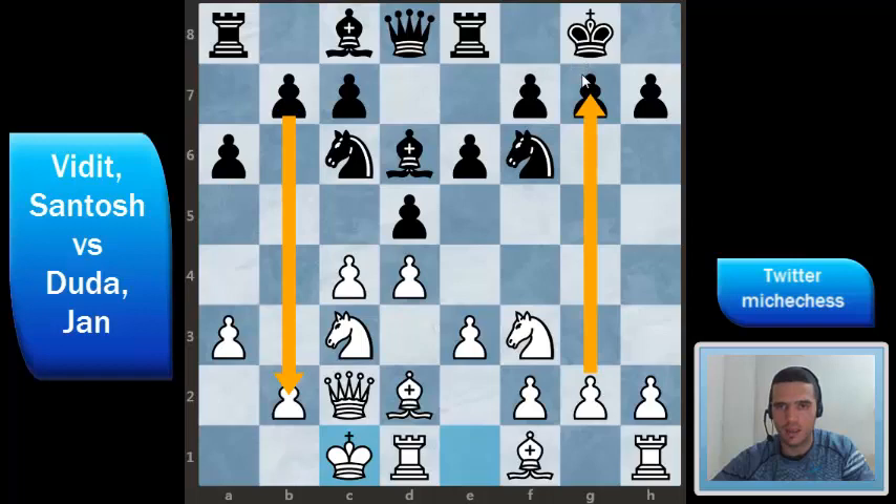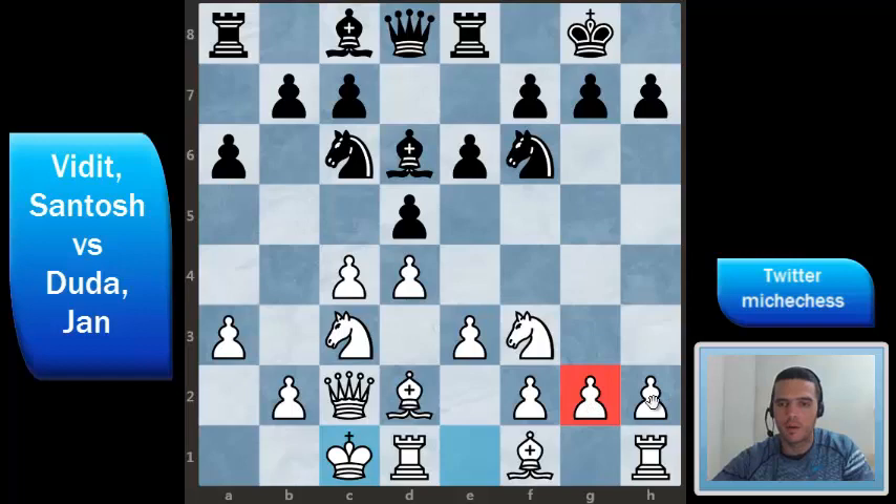Now we have opposite-side castlings on the board. This means that black is going to attack on the queenside as white is going to attack on the kingside. Very typical in these positions are pawn storms — we advance the pawns very quickly to try to open lines against the enemy king. Even if we have to sacrifice a pawn to open lines, it usually is fine in this kind of position. The first one reaching the opponent's king usually wins when there are opposite-side castlings.